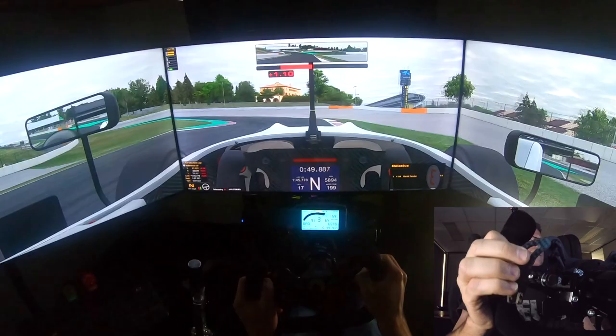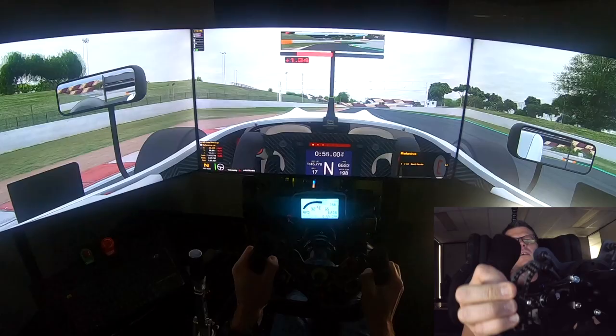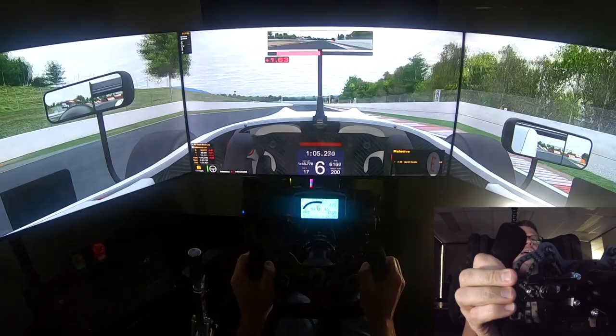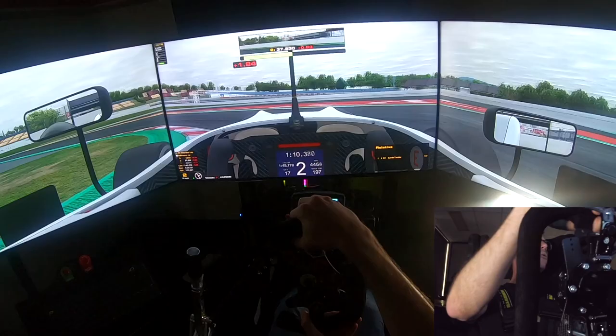Important uphill, so it's important to get on the gas early. Watch that kerb on exit — a place there for circuit limits — and then this fast kink in the back straight, almost flat out. Important to get a good run there because it's the second longest straight. Up to sixth gear and heavy, heavy braking. Second gear, with lots of dive bombing going to be happening in there.